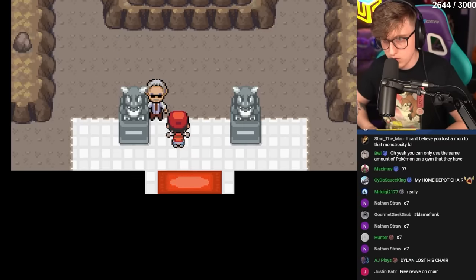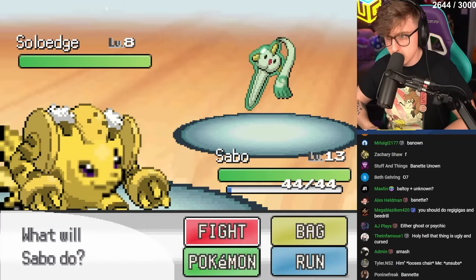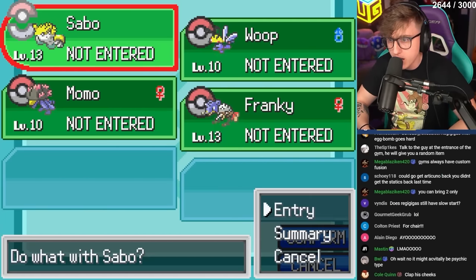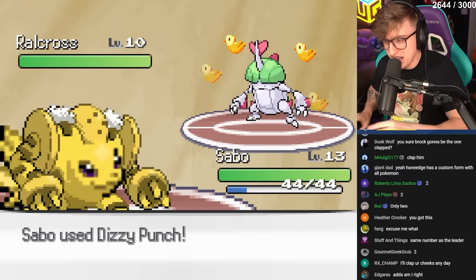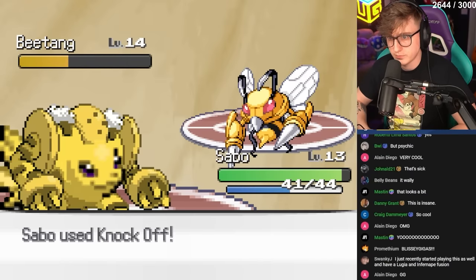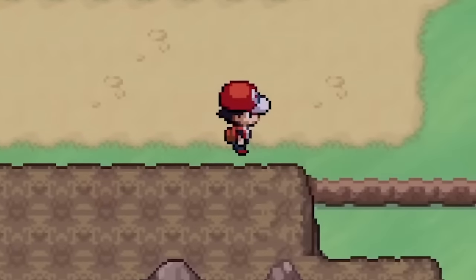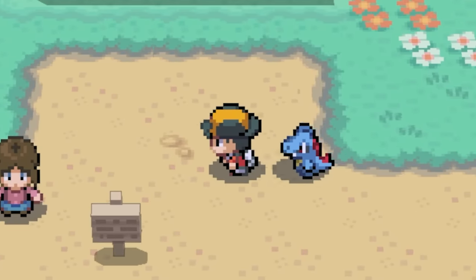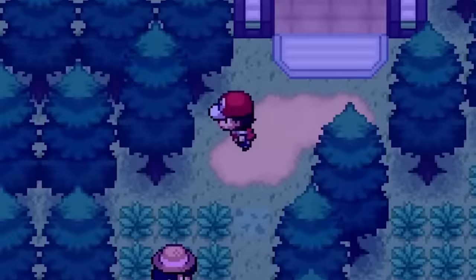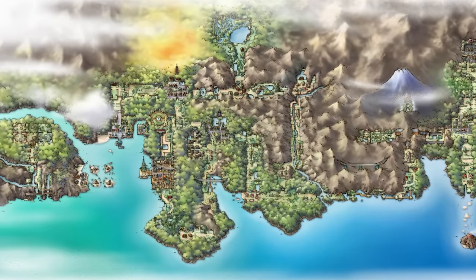We proceed to the first gym to take on Brock, but I noticed the gym typings are randomized and it turns out to be a psychic gym. Also, you're only allowed to battle with the same amount of Pokemon the gym leader has. His team was pretty easy with our brand new addition and we grabbed our first gym badge. I then learned this game not only takes place in Kanto but has two regions with Johto as well — it's basically HeartGold and SoulSilver but flipped. If this video gets 20,000 likes, we'll do a part two and take on Johto.